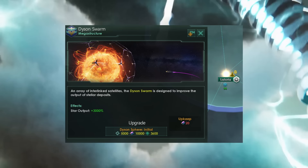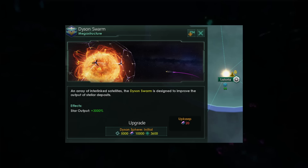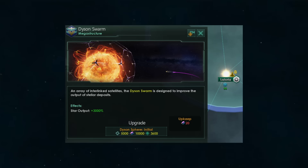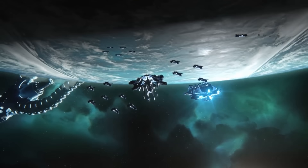Important to note that we may not build Dyson Swarms around black holes or neutron stars, nor upgrade them past swarm state in systems with thriving colonies — we cannot put Dyson Spheres in illegal places for obvious reasons.